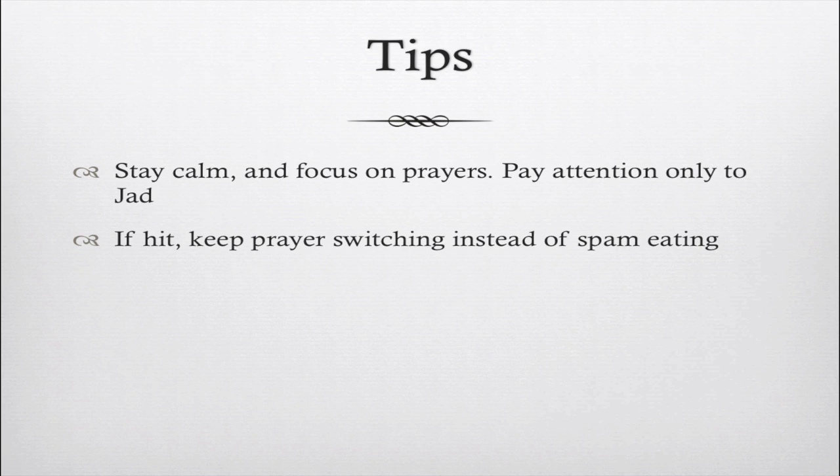A couple of quick tips: first, stay calm and focus on prayers — pay attention only to the Jad. A lot of the time you'll be freaking out and misclick or mess everything up. It's very easy if you just stay calm; whatever happens, happens. Also, if you get hit by Jad, the instinct is to eat a bunch of food — don't. If you're eating instead of prayer switching, he's going to hit you another 750 and you'll die. If you're hit, just keep prayer switching even if you're down to 200-300 HP. If you're comfortable, between prayer switches you can eat a food or drink a brew.